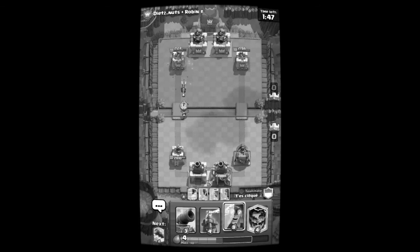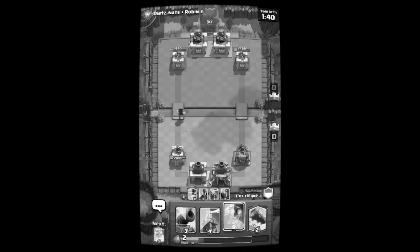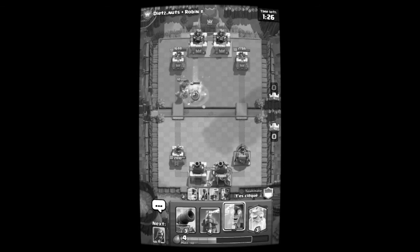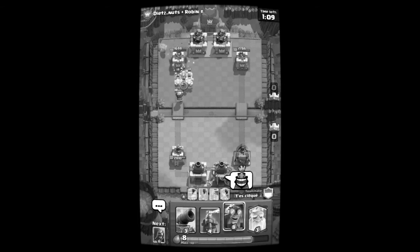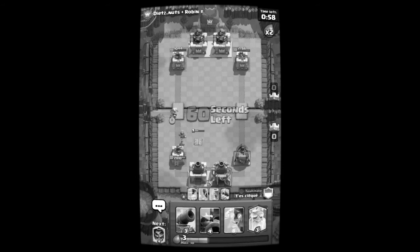Let's go teammate! The enemy doesn't want to get hit — electro wizard level 10. Dart goblin is really annoying, I don't want to say I hate it because hating is not great, but dart goblin is really, really freaking annoying. My teammate's wasting elixir I think. Oh, his tactics are actually pretty smart — desert whoa, mini horde in a golden one. It's going to be black and white so hopefully it's not weird.